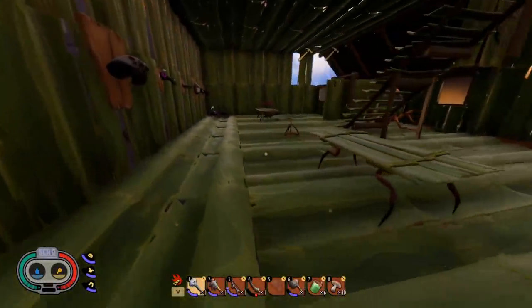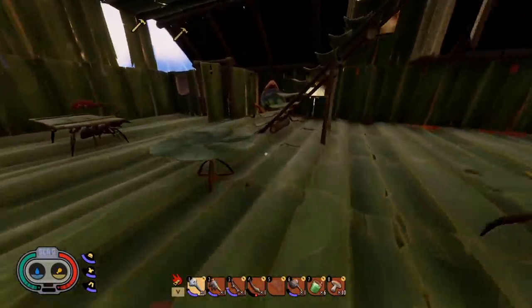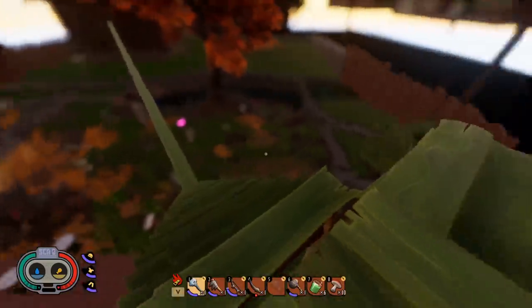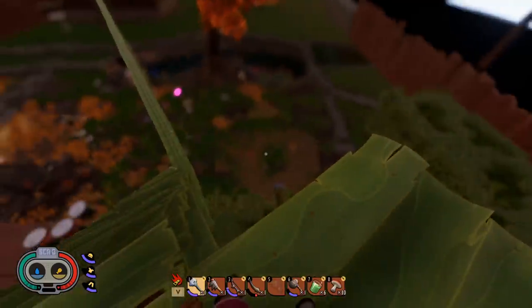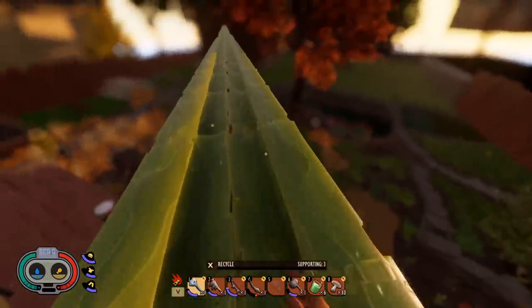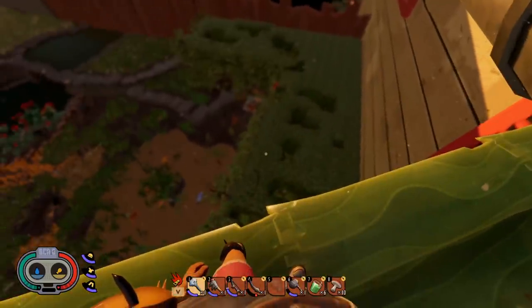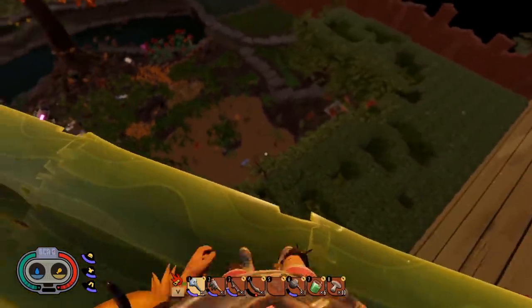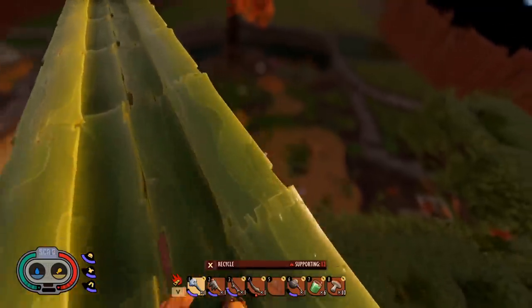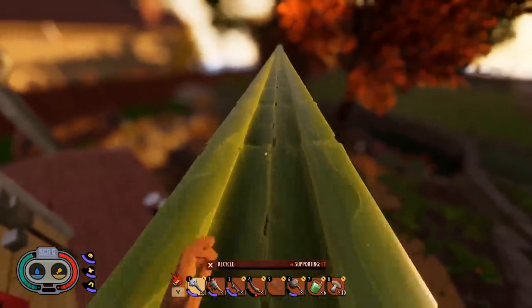What is going on guys, Dre here, and I am super excited to be back in Grounded. It's been almost a month break, which feels pretty crazy considering how much I've done in this game. We now have a new update to explore, and I've intentionally not looked up too much about it. You guys warned me that the hedge has changed a lot, and looking at the update notes, the brood mother is gone.